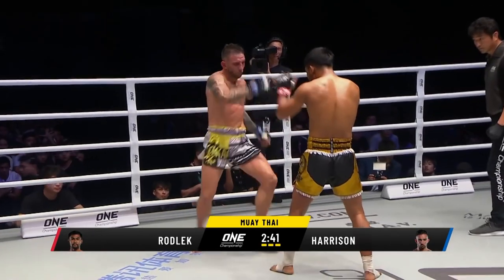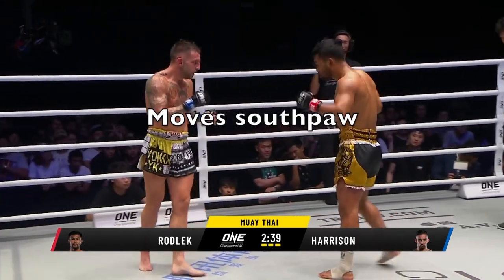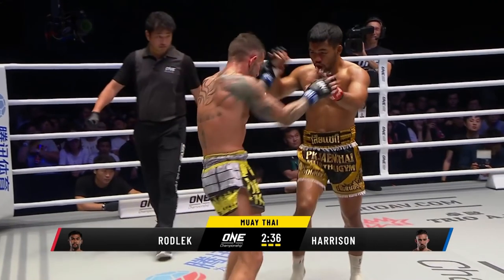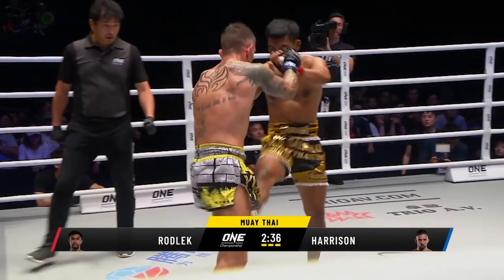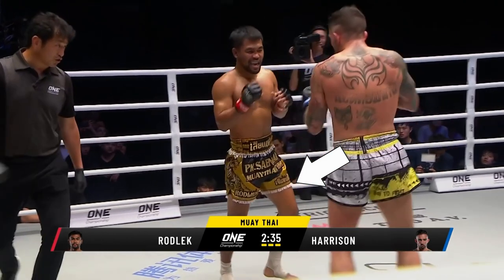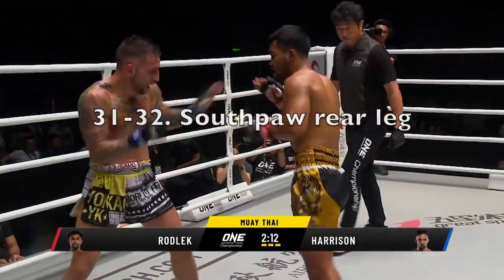After this first leg kick, you can see that leg damage — he's moving to the side. Rodlec moves right away southpaw. That rear leg is stiff, though, and he's trying to block immediately. You can see that stiffness in the rear leg; he's lifting it to block. He's got a lot of bravado.